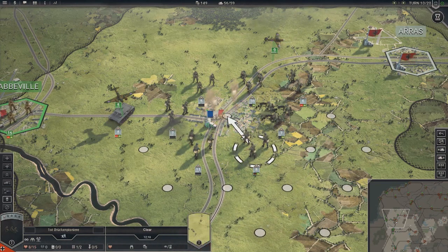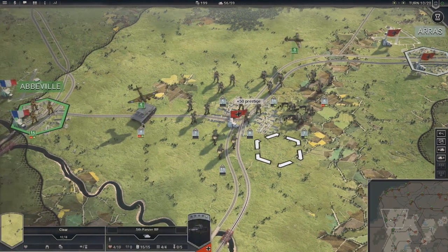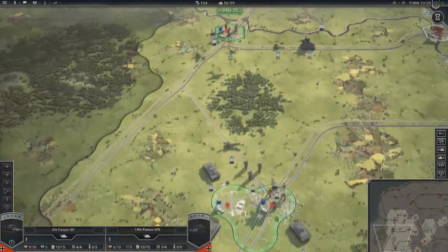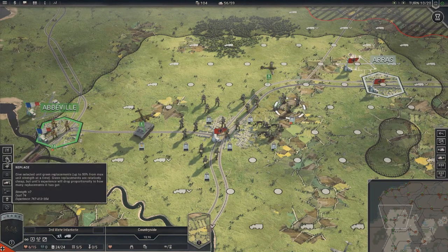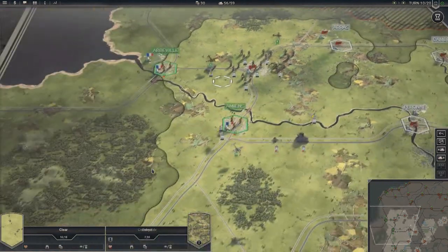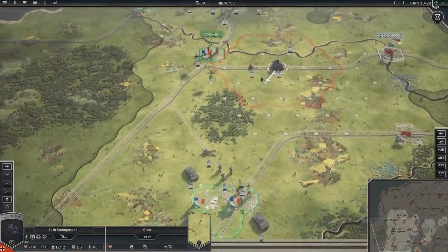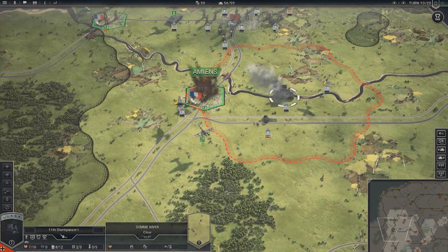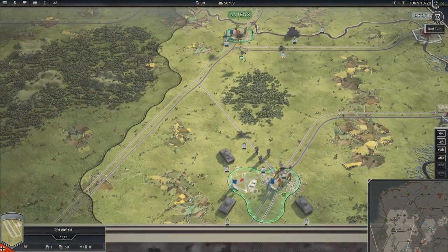Some damage on them. Surrendered - there we go, got ourselves some points which we can use to reinforce a bit. Start bombarding this guy. Hold the AT gun there and go to the next turn.